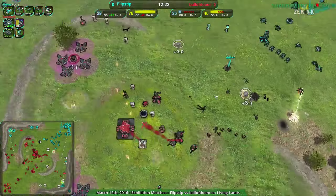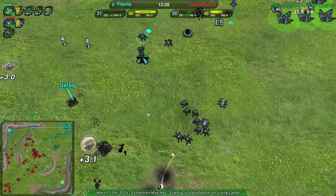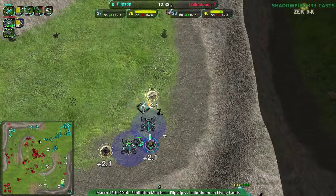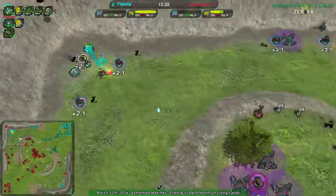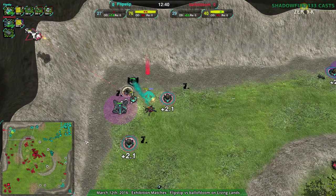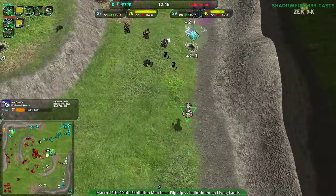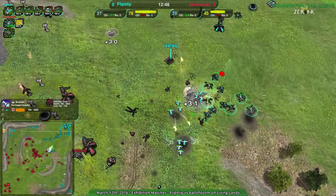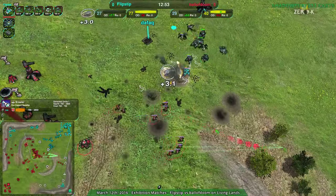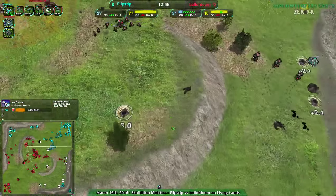Flipstep going for yet another black dawn — why are they going for more black dawns? I don't understand the logic behind that. Ball of doom is managing to get some harassment and taking things out on all ends, but they're not paying attention, letting stuff get idle. It's like they're trying to attack on multiple fronts without actually maintaining an attack on multiple fronts, which is a bit of an issue.